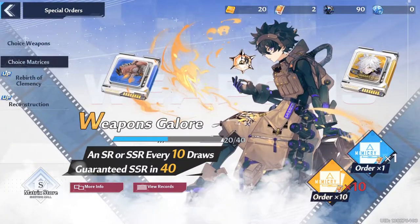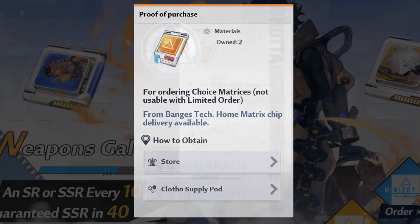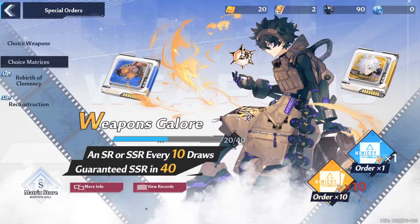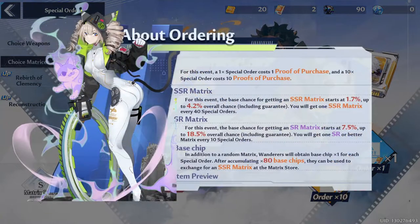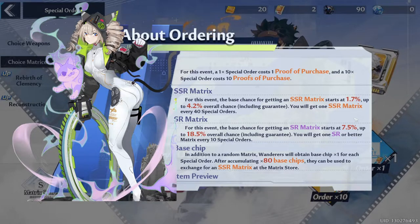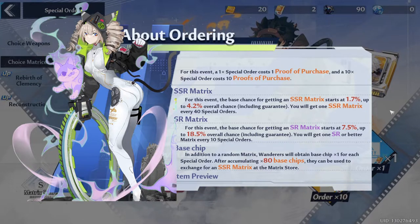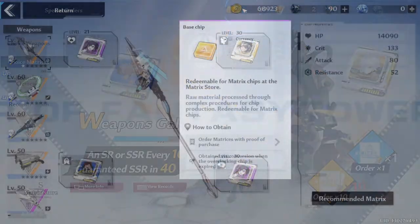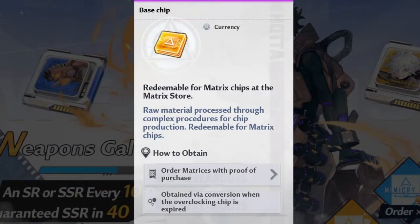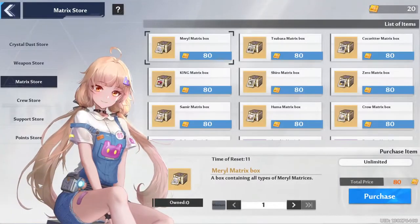There are two additional banners for matrices — a standard and a premium one. If you click on the choice matrices banner, you can use proof of purchase to summon on this banner. This currency is obtained through events and is not in high availability. Just like the weapon banner, it grants you an SR and SSR matrix every 10 draws and has a pity of 40 draws for a guaranteed SSR matrix. The rates are actually okay: 1.7% to 4.2% on SSR drops and 7.5% to 18.5% on SR drops. The thing about this banner is that you can get a matrix from a certain character, but it still has to be the right slot. Each weapon has 4 matrix slots, so it's mostly praying for the right one. Each pull grants you a base chip which can be exchanged for a matrix box, but it's a box containing a random slot matrix — there's no way to get a guaranteed slot matrix when you want it.